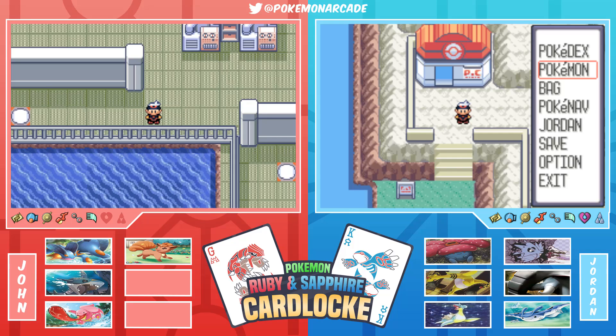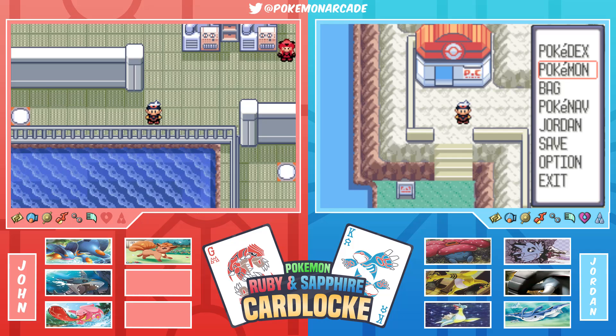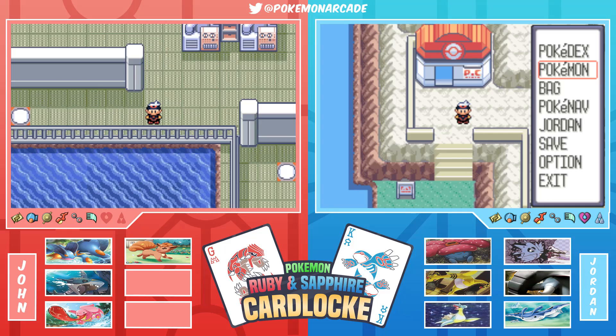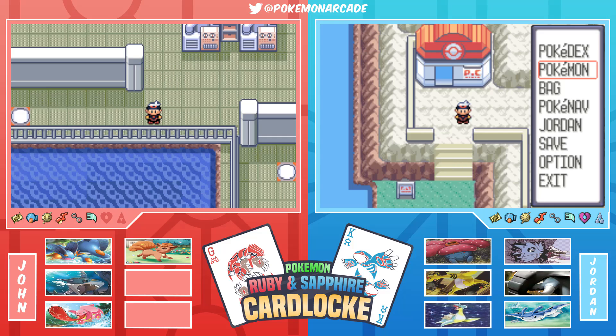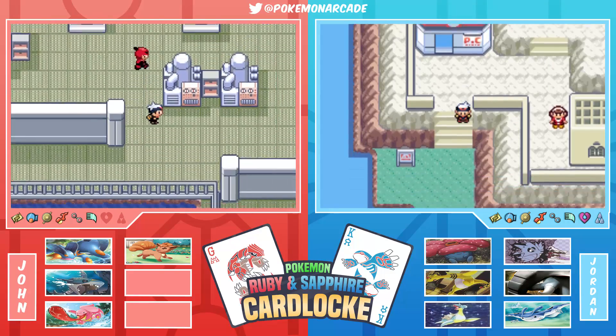Jordan's cards are a Three, a Four, and a Queen - a Mulligan, a Double Threat, and a Limit Break. The Mulligan forces a re-encounter on any encounter. Double Threat gives a secondary encounter on any route regardless of prior encounters. Limit Break lets Jordan choose a battle in which John cannot use a Pokemon of Jordan's choice unless all other Pokemon die first. That said, let's do three, two, one - and we're off!